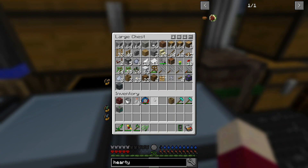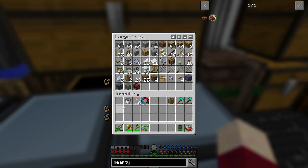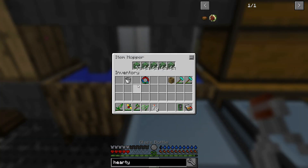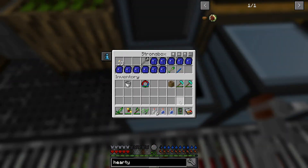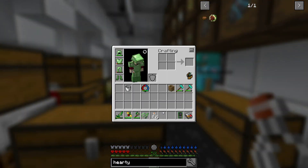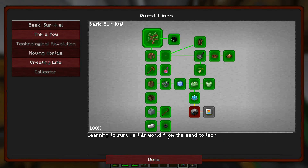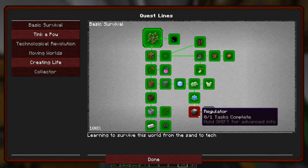Let's go ahead and drop some things off here, and grab a little bit of water while we're at it - yeah, we've got a little bit of space in our chest that has water in it. So now let's see what we've got next. We are getting very close to the end of the quest lines here on the basic survival.